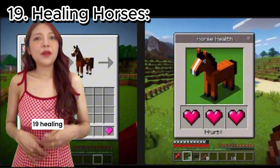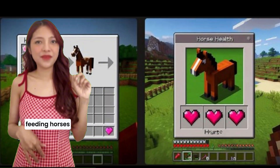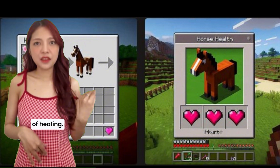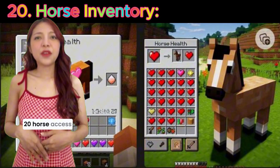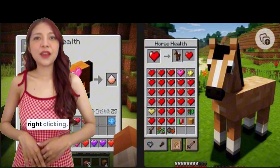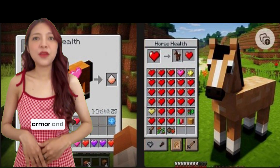19. Healing horses. Feeding horses restores their health, with different foods providing different amounts of healing. 20. Horse inventory. Access a horse's inventory by sneaking and right-clicking, allowing you to equip armor and saddles.